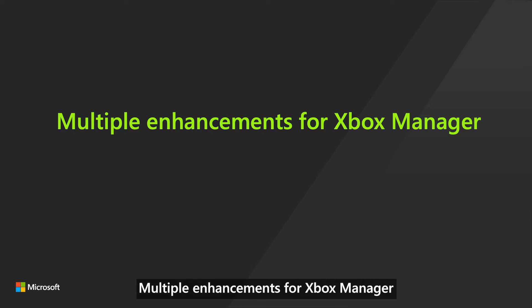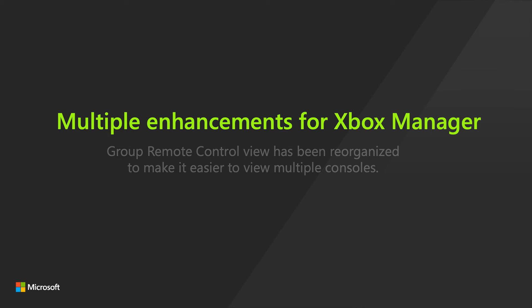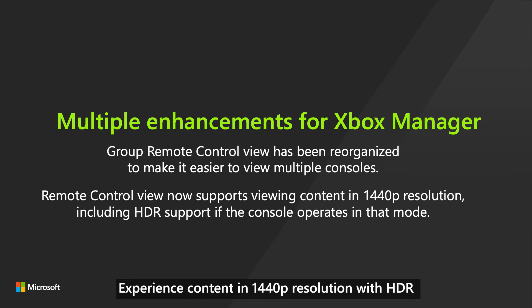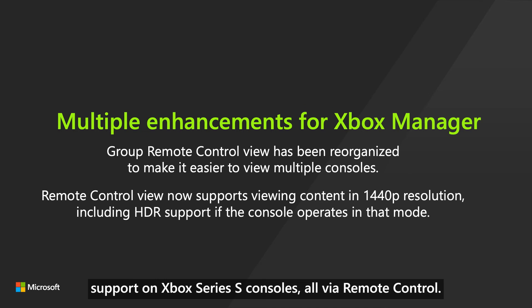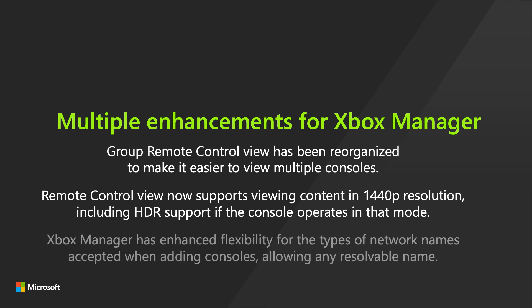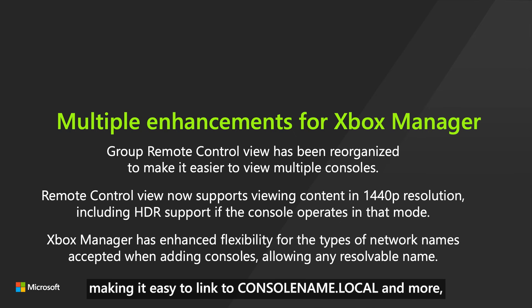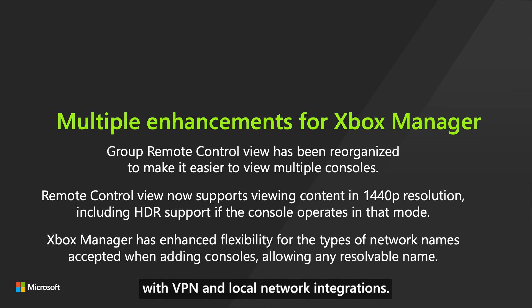Multiple enhancements for Xbox Manager. XBOM group remote view can be split into single separate views. Experience content in 1440p resolution with HDR support on Xbox Series S consoles, all via remote control. Make network connections with ease using XBOM — it now supports a range of network names, making it easy to link to console name, .local, and more with VPN and local network integrations.